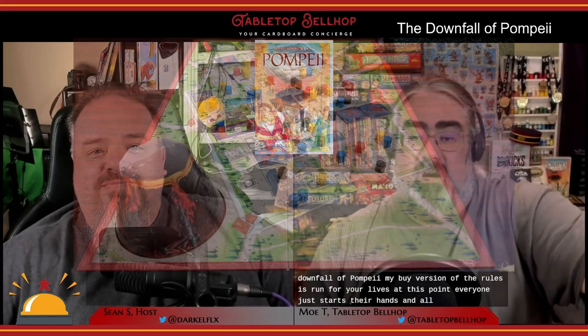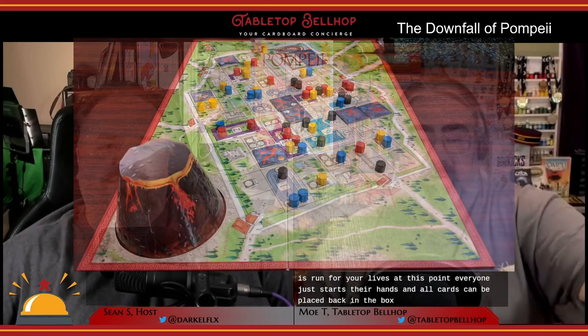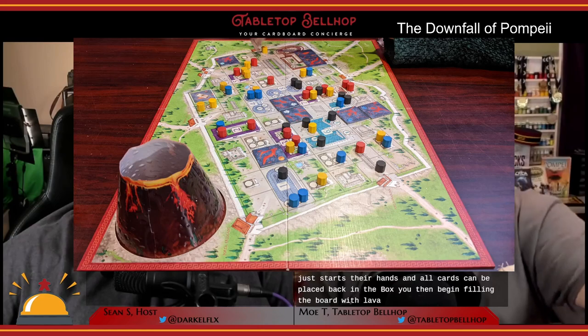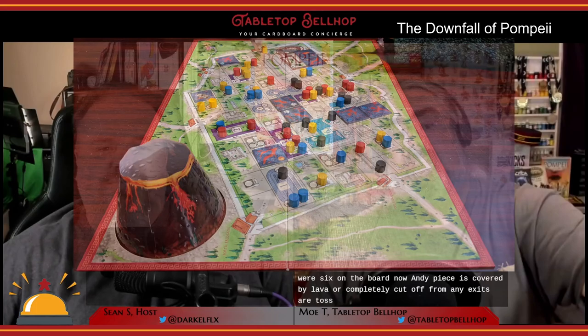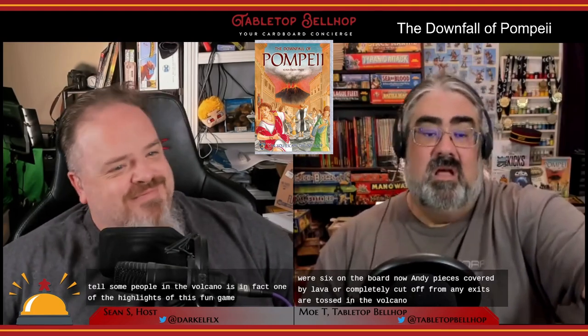The final phase of The Downfall of Pompeii is run for your lives. Everyone discards their hands and all cards go back in the box. You then begin filling the board with lava, each player drawing a lava tile from the bag and placing it until there are six on the board. Any pieces covered by lava or completely cut off from any exits are tossed in the volcano. Tossing people in the volcano is one of the highlights of this fun game.